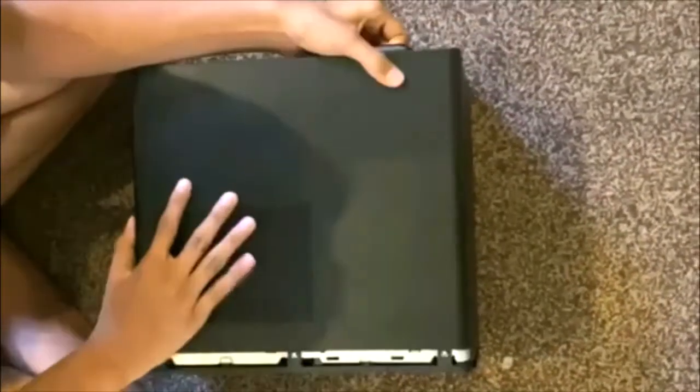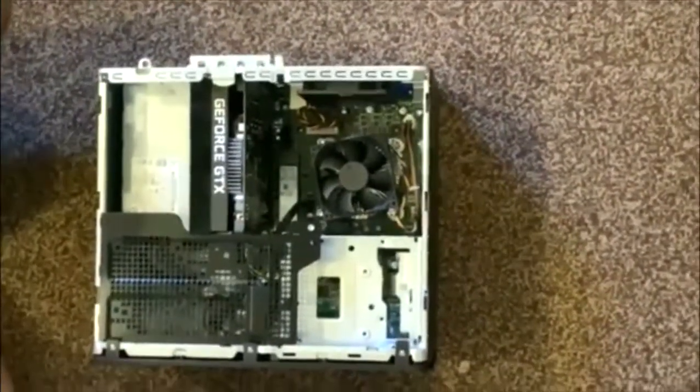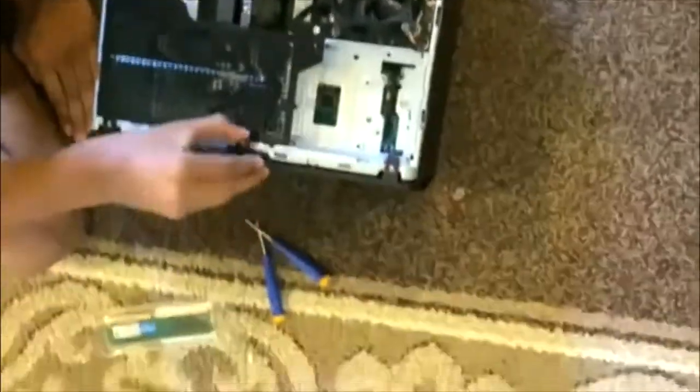We are going to be adding extra memory to the HP Pavilion desktop. It currently has 8 gigabytes, which is not enough for the system. The first step is to take off the side panel and touch the case so that you don't build up static. Then, to take off the drive cage, you're going to have to take off the front bezel.